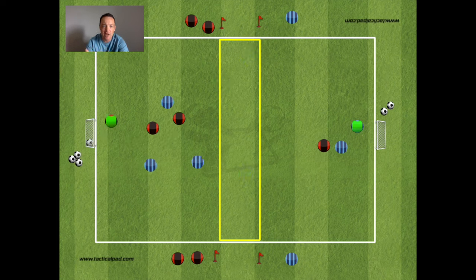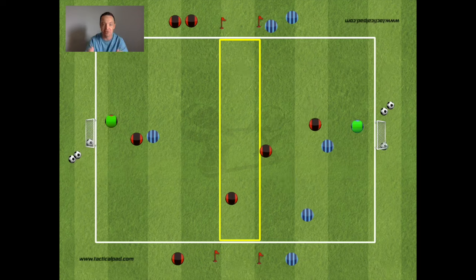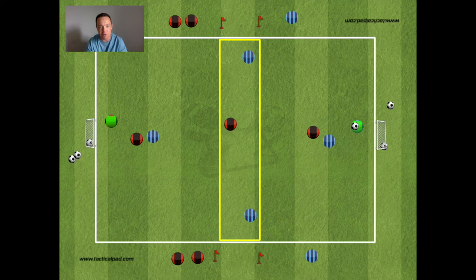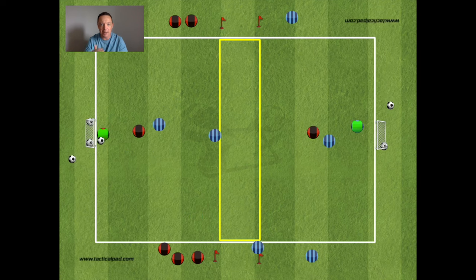After the attack, one blue player leaves, one blue player stays in the forward position, and one blue player drops back into the central zone. Two red players then drift into the middle and it continues on the other side — you've got the overload in the central area and then the 3v2 to go. Once players get used to the rotations, which can take a couple of minutes, this moves really, really quickly.